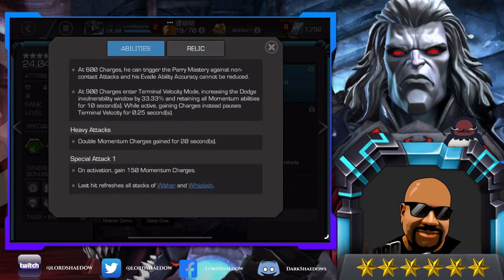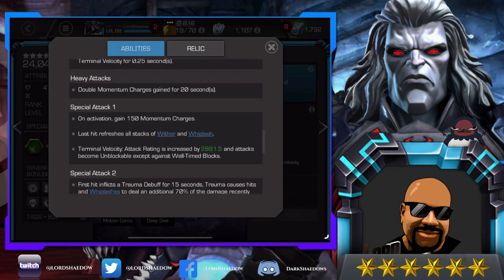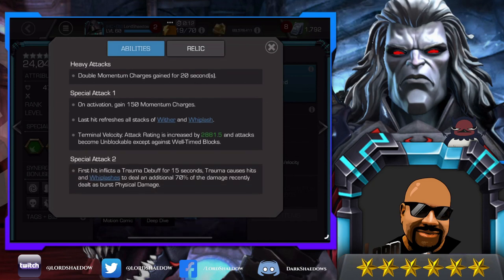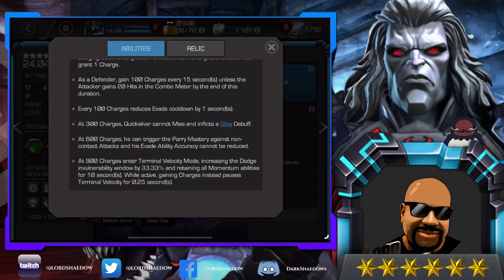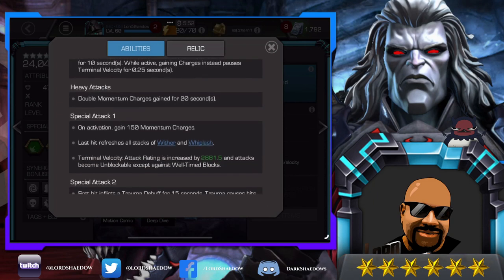Heavy attacks double the momentum charges gained for 20 seconds. It is very common to start the fight with a heavy attack — parry, heavy — then start building momentum charges; it'll be that much faster. Special one: on activation you gain 150 charges, the last hit refreshes all stacks of wither and whiplash. In terminal velocity, attack rating is increased by 2881 and attacks become unblockable except against well-timed blocks.